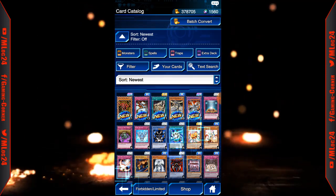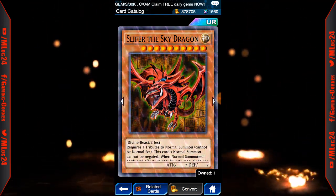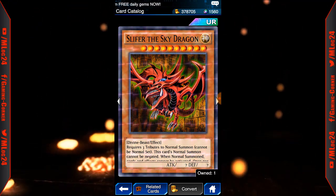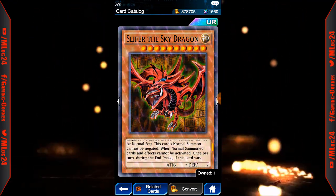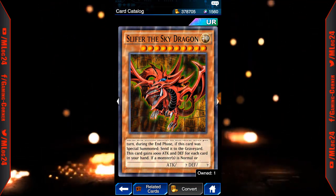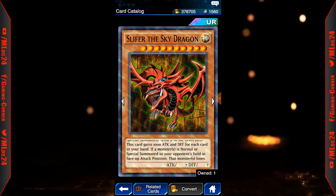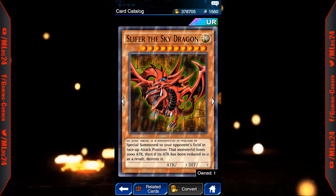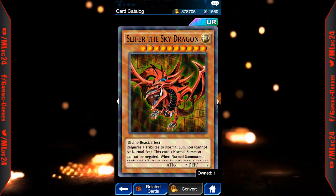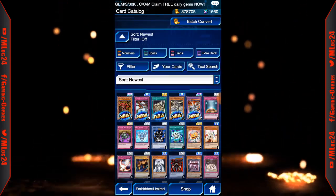There it is. It's Slifer the Sky Dragon — prismatic ultra rare. Requires three tributes to normal summon, cannot be normal set. This card's normal summon cannot be negated. When normal summoned, cards and effects cannot be activated. Once per turn during the end phase, if this card was special summoned, send it to the graveyard. This card gains 100 attack and defense for each card in your hand. If a monster is normal or special summoned to your opponent's field face-up in attack position, that monster loses 2000 attack, then if its attack has been reduced to zero as a result, destroy it. It's an awesome card, looks really really good, and it's prismatic — I can't wait to see his animation.